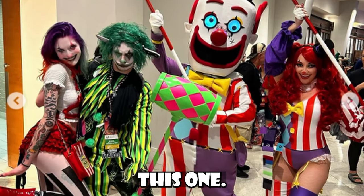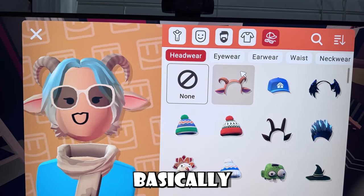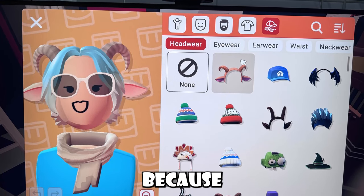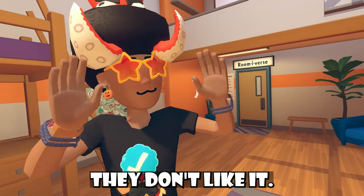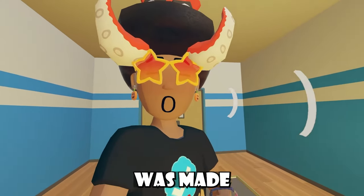Players are getting a new customization UI split test which just changes the way your items look inside the customization menu. Players aren't really fond of this — the owner of the image said it looked like a glitch, and if it was a split test they don't like it. Let me know what you guys think in the comments below.